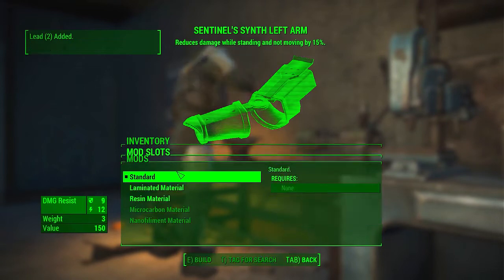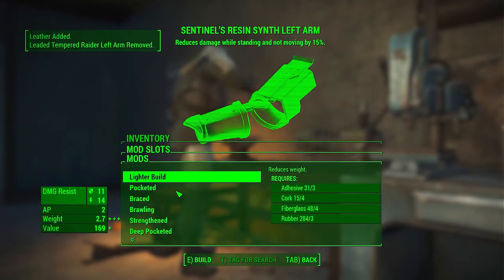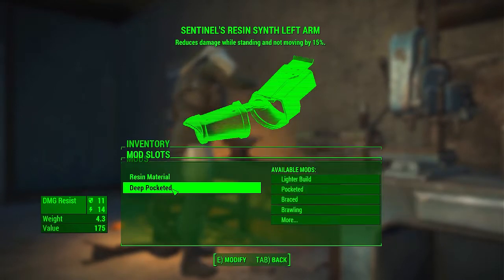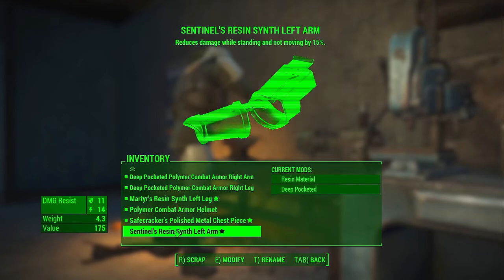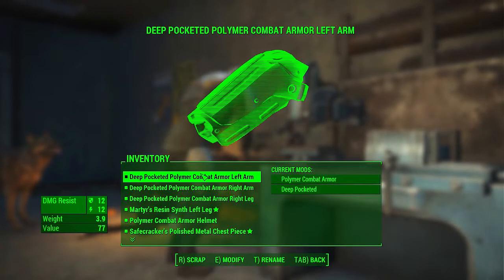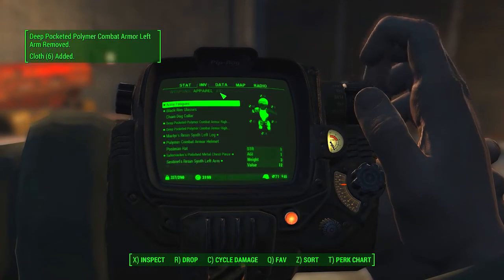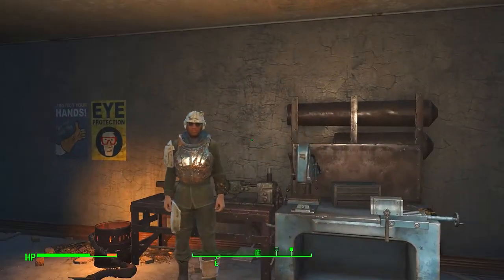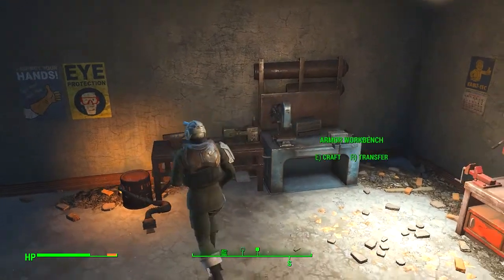So that's Sentinel's Synth left arm - that's what we need. We can only go to resin material at the moment, which is fine. We could give it stabilized, but I'm getting used to the scope anyway. So Synth left arm - that was the one I was using, it's got a defense of 12. Now it's got slightly less defense, but it reduces damage while standing and not moving by 15%, so it is worth it. I equip my left arm - not my whole left arm, you understand. I really am looking like a ragtag explorer though.